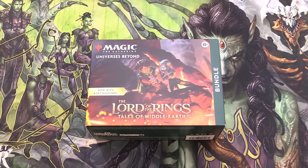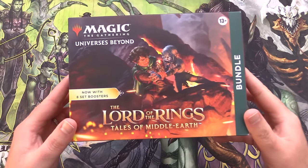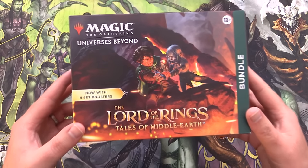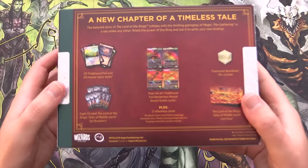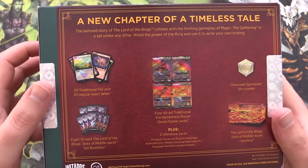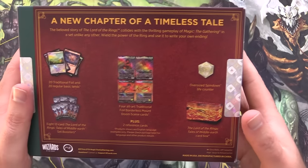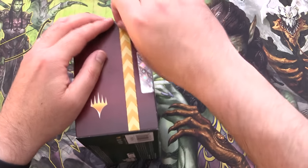Today on MTG Unpacked, it's Lord of the Rings time - Tales of Middle-Earth. This is a crossover with Magic the Gathering. We're opening a bundle today with eight set boosters inside. We also get a bit of a scene here, some foil and regular basic lands, an oversized spin-down, and a cool deck box. Let's get into it.